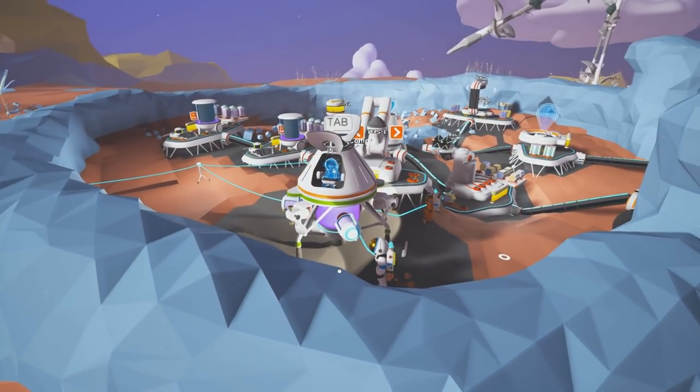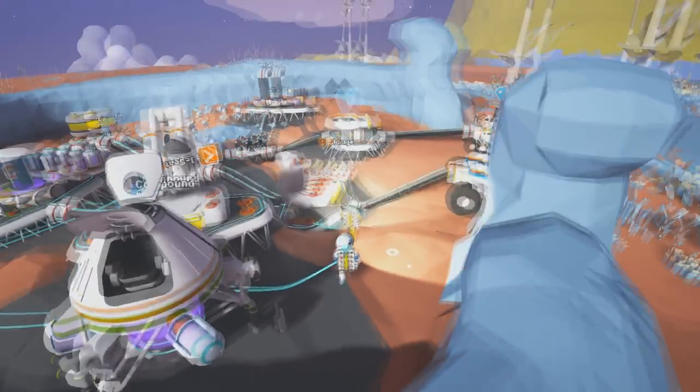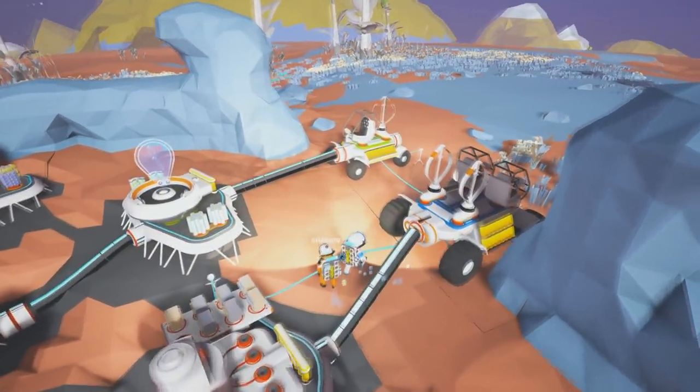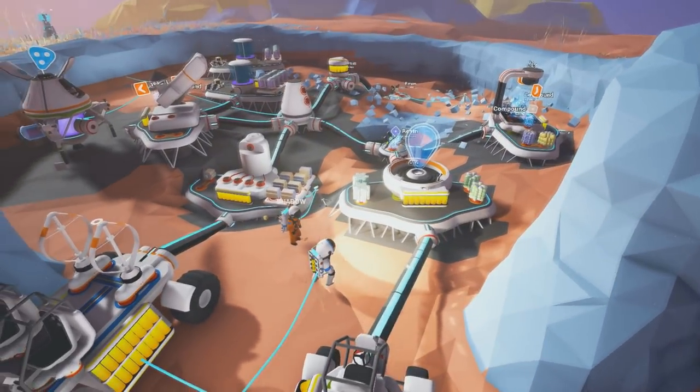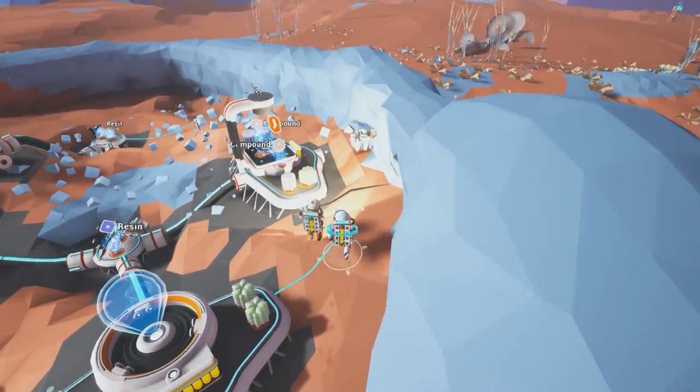We can take a load of hydrazine with us so we don't get lost. My smelter here — I've got a load of aluminium and copper already sorted out. And the printer is over here.